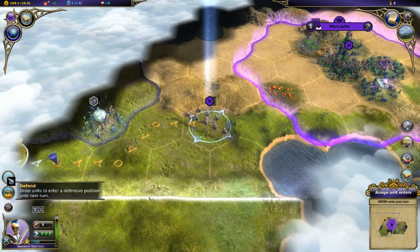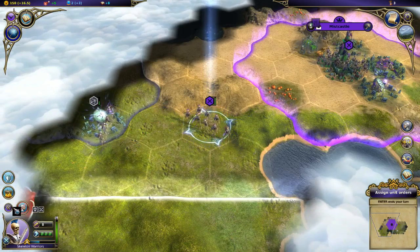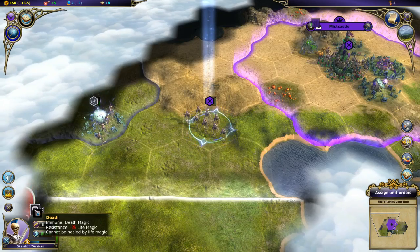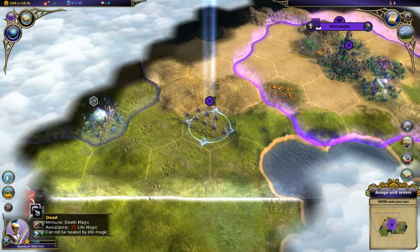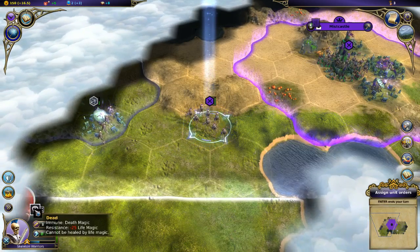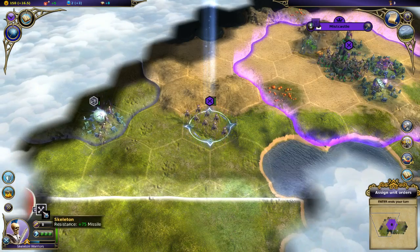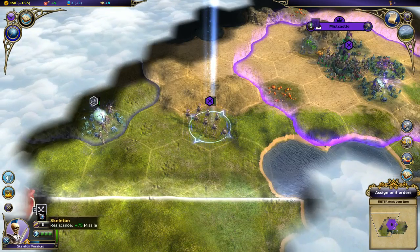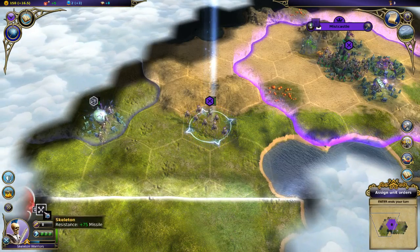Commands I can give units: defend so they'll be fortified, rest to regain hit points, or disband the unit. Special traits: these units are dead, immune to death magic but have decreased resistance to life magic, and can't be healed by life magic. As skeletons, they're also resistant to missile damage - that's why I took so much less damage. Exactly what you'd expect from skeletons. I'm also gaining experience points here.